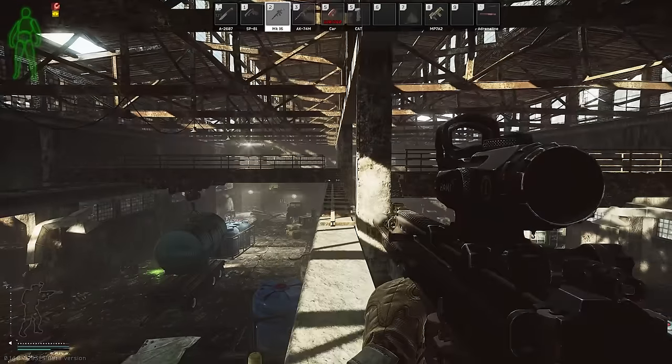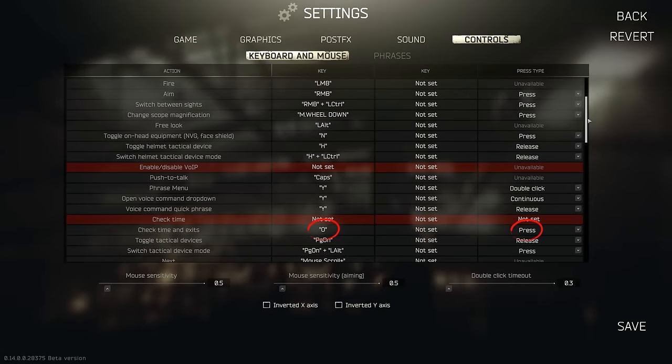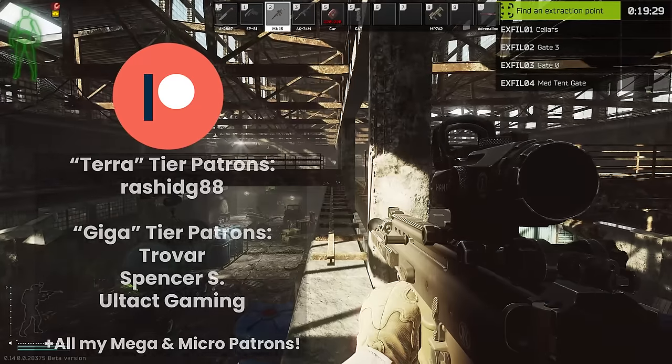The final tip is to put check time and extract on O rather than just time — that allows you to check both at once, and there's really no need to check time without the extracts. Big shoutout to all my patrons and as always have fun in your raids.